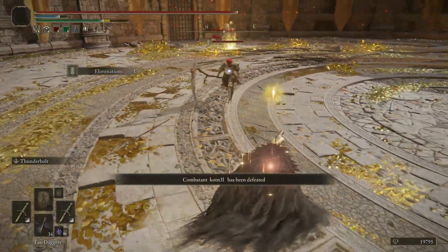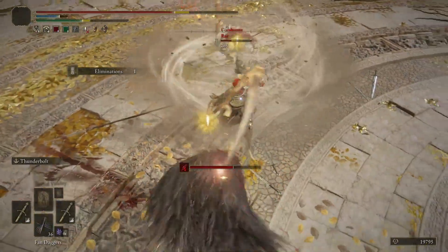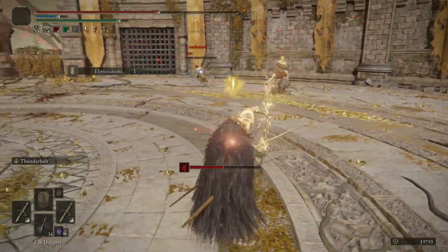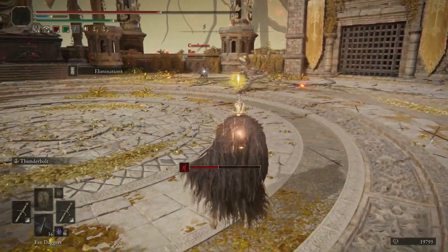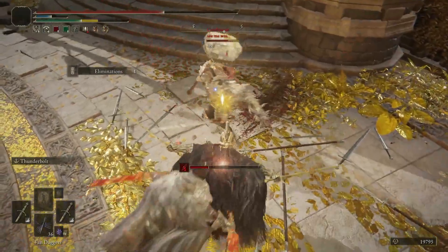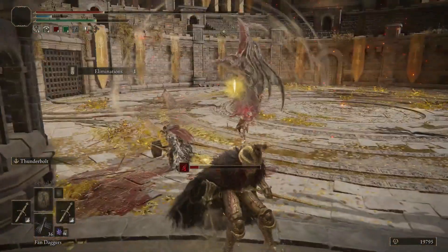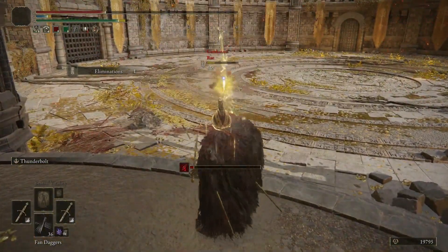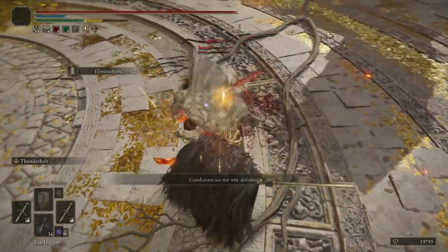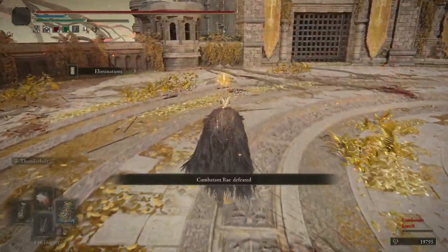Now the arenas themselves are all still pretty samey at the moment. They do look visually distinct in terms of color and their surroundings, but from a gameplay perspective they're all just large round spaces, sometimes with some pillars in them. FromSoft really did a stellar job with this update, but for the future I hope they do a little more with the actual arenas. Some more obstacles would help with finding cover from spells, and they could also include traps like the platforms that shoot arrows when stepped on, or the fire-spewing pillars from the catacombs. Some of the earlier footage also featured PvE enemies taking part in the fights like the lions from Castle Sol, so I really hope we'll see more of that stuff with future updates.